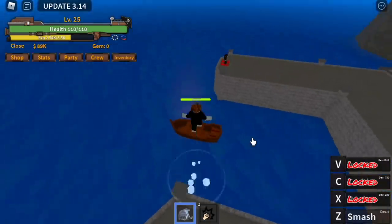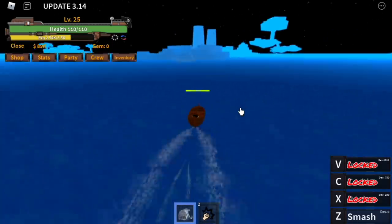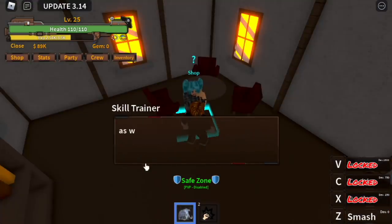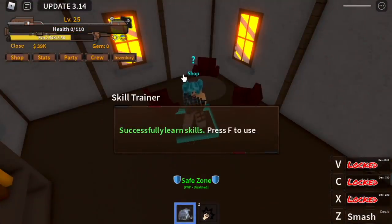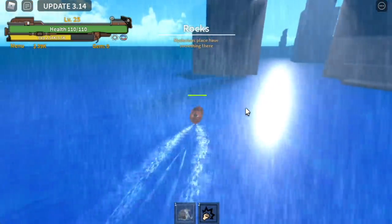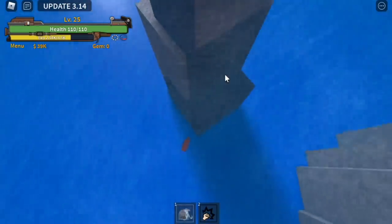First, make sure you have more than 50,000. Get in a boat, go to Soldier Island, and buy the sword because you will need that. After that, head to the Rocks — there's an NPC here who will sell you Black Leg.